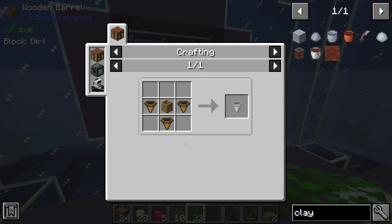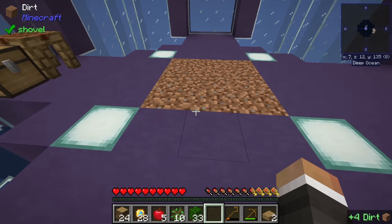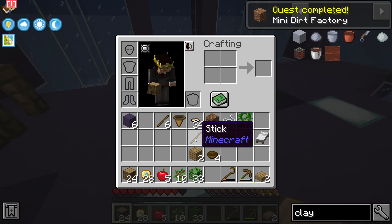To make a flopper, we need three wooden hoppers and one wooden barrel — that seems very doable. That completes the mini dirt factory quest.